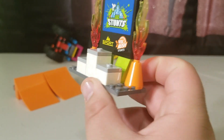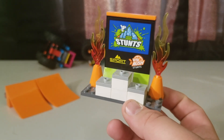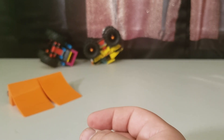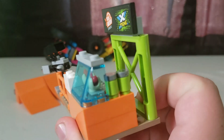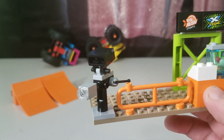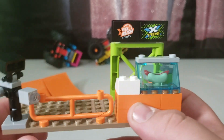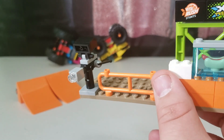Then we have your winner's circle — first, second, and third place podium — along with pyrotechnics. And of course no venue is complete without your concession stand: hot dogs and what looks like Vider Rush drink. You also have a TV camera that pivots all around to catch all the action. So you've got concession stand and camera all in one area.